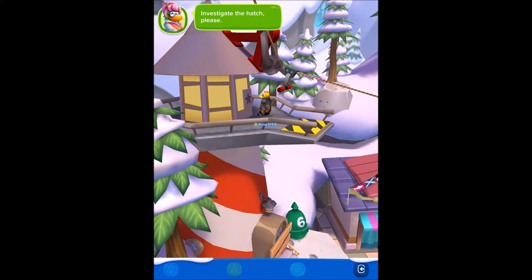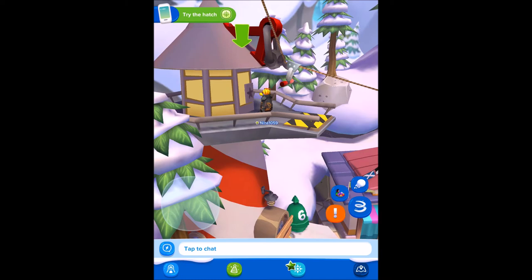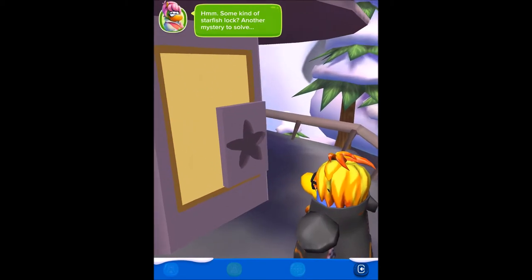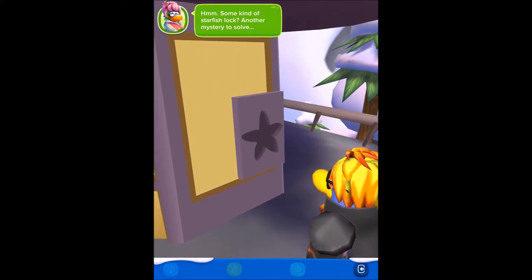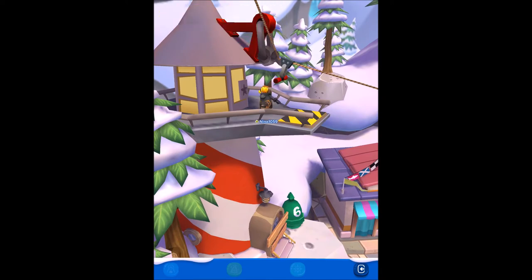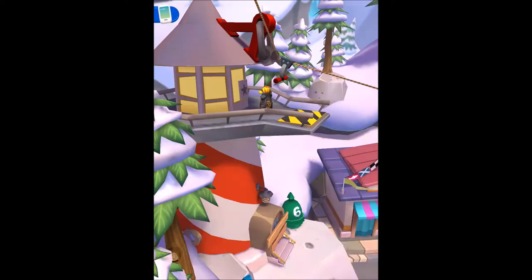Investigate the house. But like, if it froze, how did the lighthouse get frozen? I don't think it was frozen before I got here — it was fine, and now all of a sudden it's frozen. Some kind of starfish lock — another mystery to solve. Antarctic says she'll look for legends about a starfish key and get back to us. Good work today. Thanks, Antarctic! And there you go — adventure two complete!